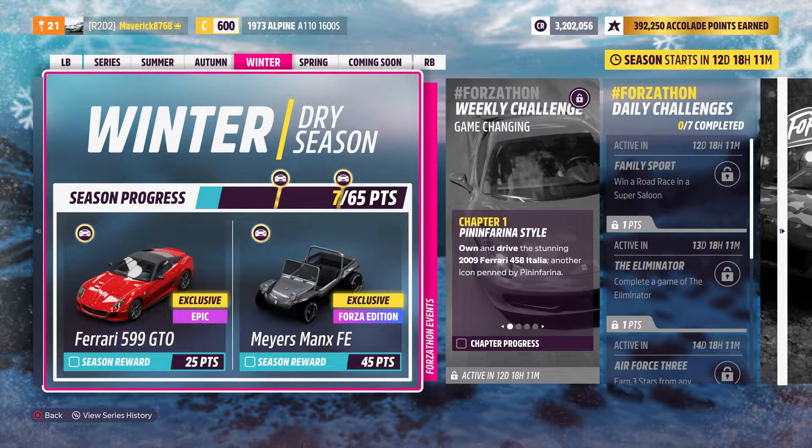Moving on to Winter, we have another Ferrari — the Ferrari 599 GTO. And then we've got the Mayer's Forza Edition, which is a second Forza Edition car. I think they're going all out this series with Forza Edition cars — pretty nice.